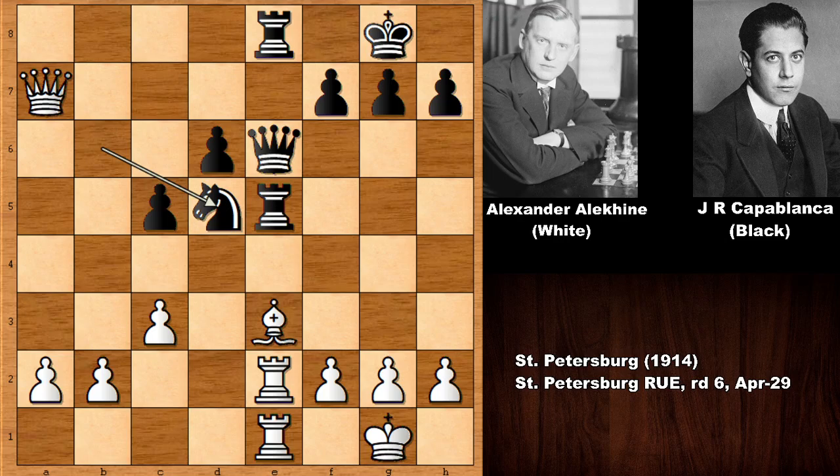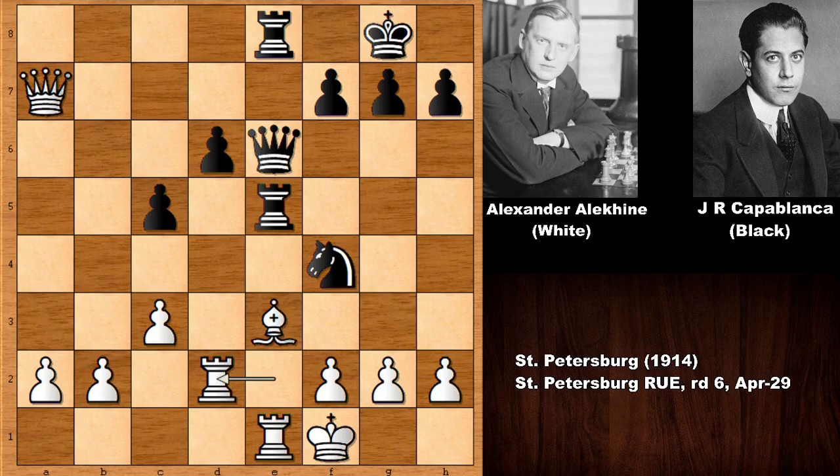The bishop is pinned — if the bishop moves, rook takes rook. Capablanca is vicious from e5. King to f1 — what would you do in this position? Capablanca played knight to f4. Of course the bishop is pinned; he is using that pin and also attacking the rook.